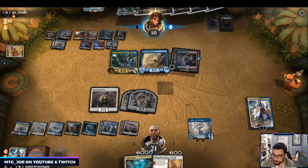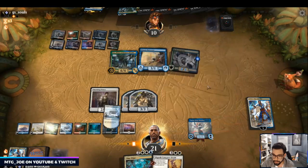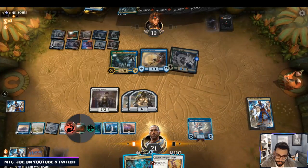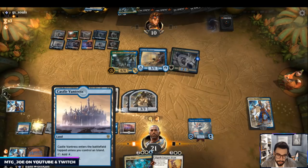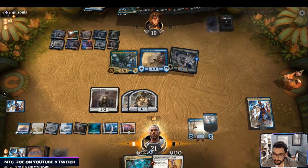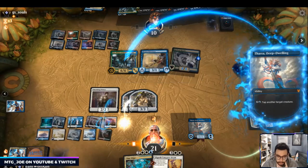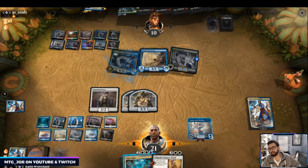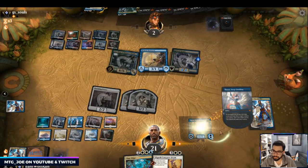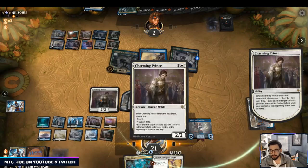I can tap down their creatures. Let's just set up — with Time Wipe I can take care of them. Let's just do this, or make it not as obvious. I have enough for Time Wipe after, and then Time Wipe brings this back to my hand. Let's set up the scry here — don't want either of these.